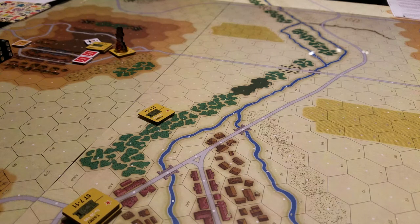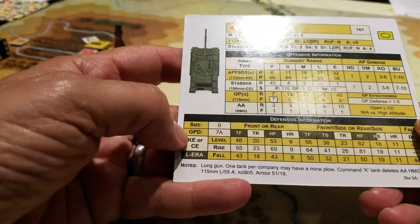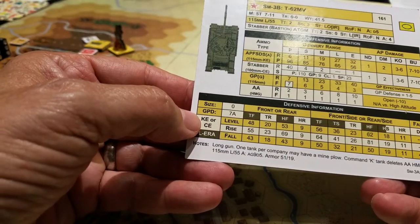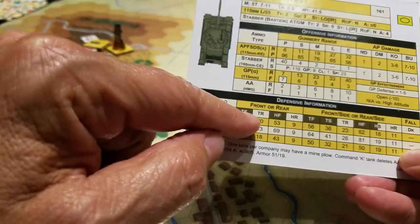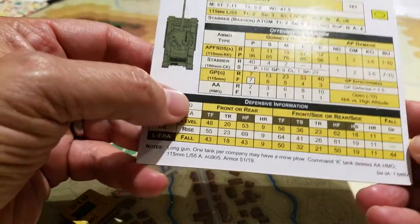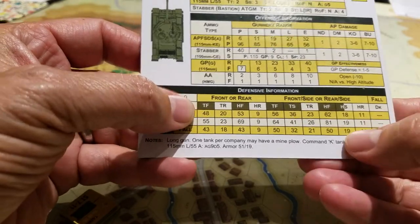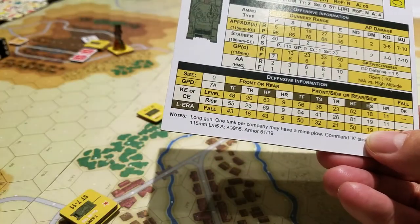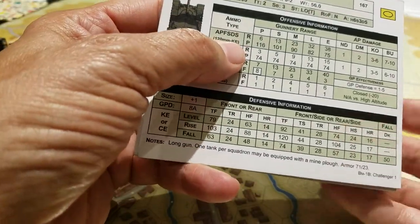Two things have occurred in this gameplay. Firstly, I made a mistake with the capabilities of the defensive information in regards to the T-62. Here we'll see it says both KE and CE, and that has ERA numbers across the bottom. If you look, I mentioned in a previous video that you can have these colored boxes that tell you whether or not you have a certain level of protection. You grab another chart, look at that number, and it multiplies things out to give you a much larger number.